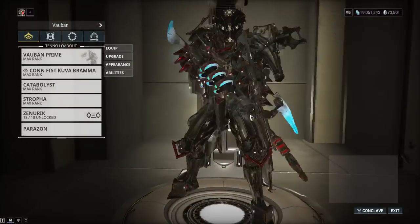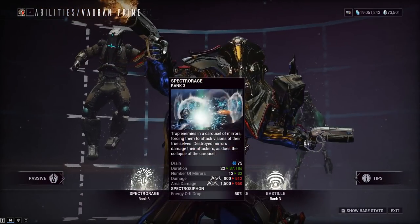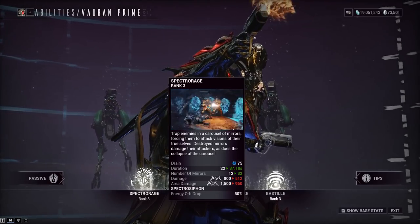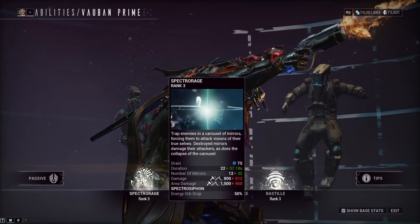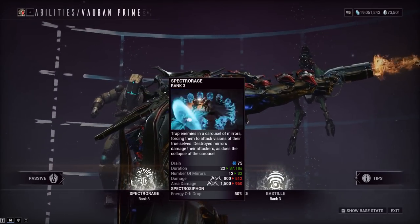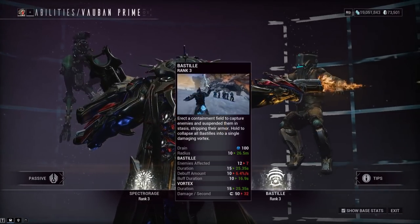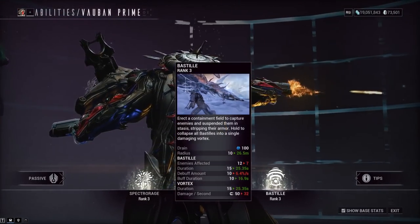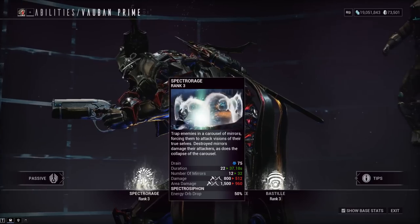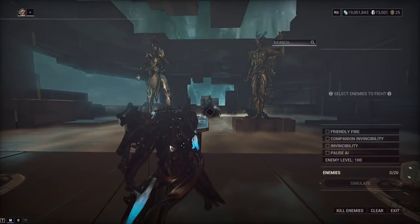We're going to go over Helminth Vauban. What we're using today is Spectral Rage from Gara. Not a super powerful ability, but it does have a great Augment mod that gives you a 50% chance to drop an energy orb from an enemy that dies within the circle of the mirrors. When the enemy is dead and we use the Augment mod, we have Vauban's fourth ability — Bastille and Vortex. We're going to be using the Vortex portion. Suck all the enemies in and put the Spectral Rage down.